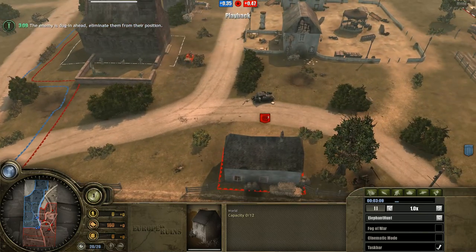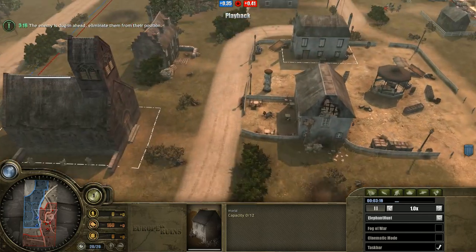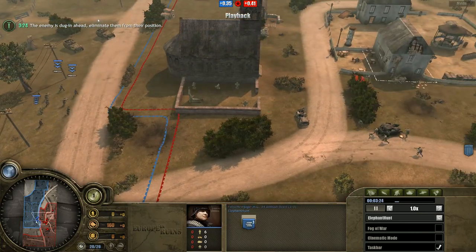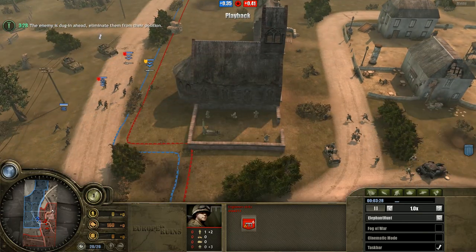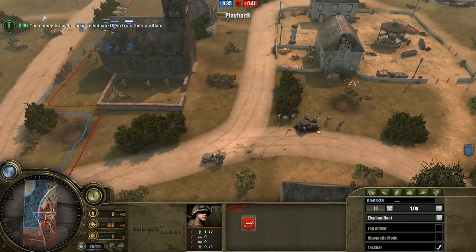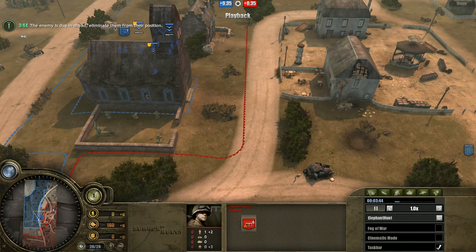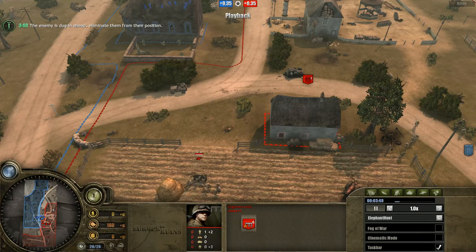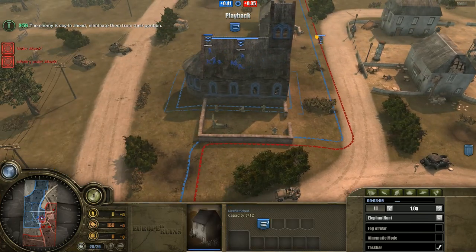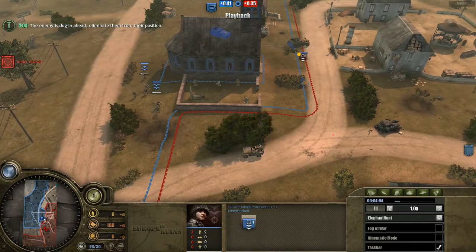I'm picking off units with my sniper while Arya backs off — he has a good composition to prevent me pushing, but without his flamers getting combat, he can't push me too well either. He probably shouldn't be building tank traps here; they won't help much with early engagement. There's no definitive engagement happening, but he's keeping things alive for his teammate who is almost on the field.